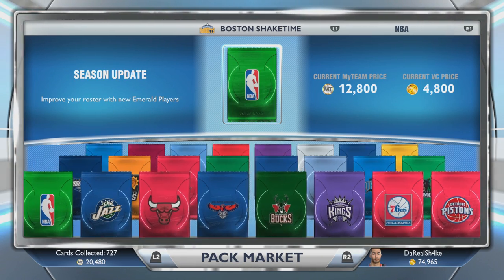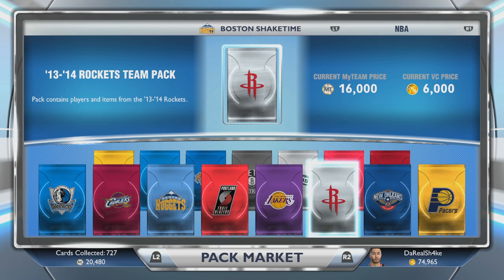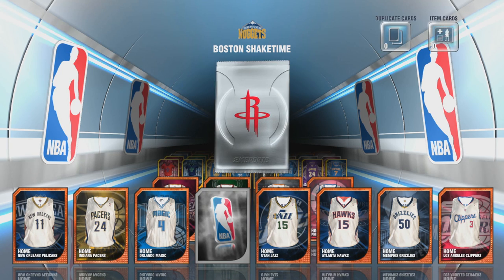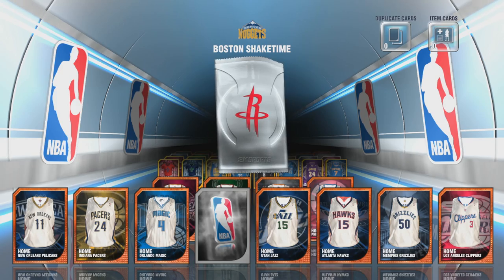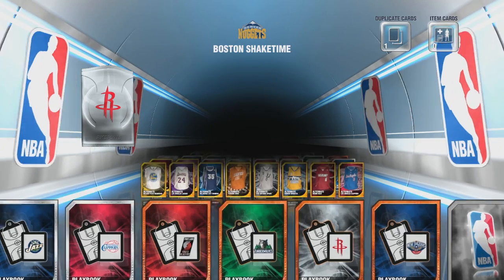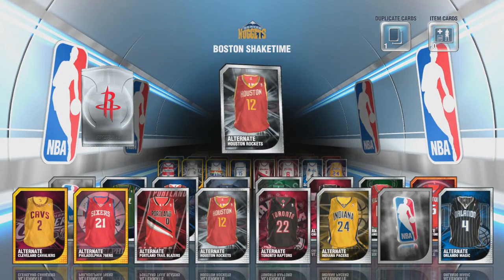Where are them Rockets packs at? I want to keep opening those, see if we can get some of these current day NBA players. I'm not really going for the Diamond Derek Rose or anything like that, but if we get it eventually, that's kind of cool too. I just figured it'd be cool to open up some packs and let you guys know that the app nano points do work.